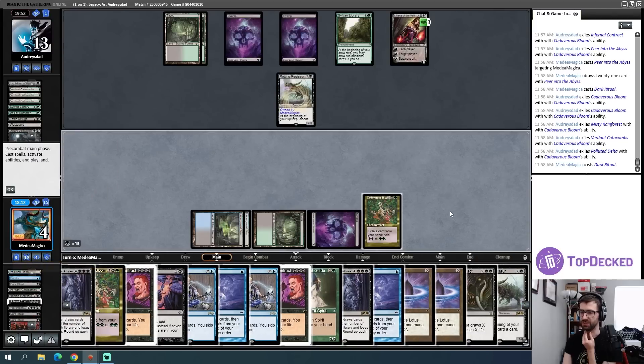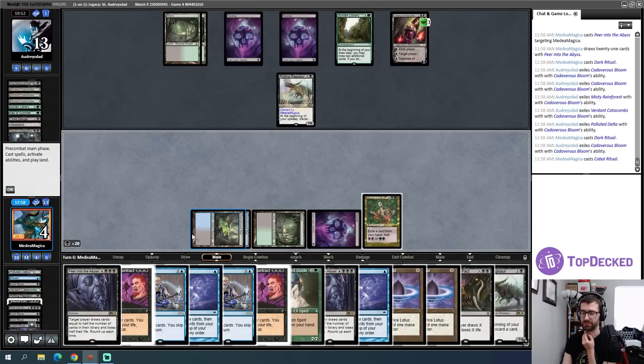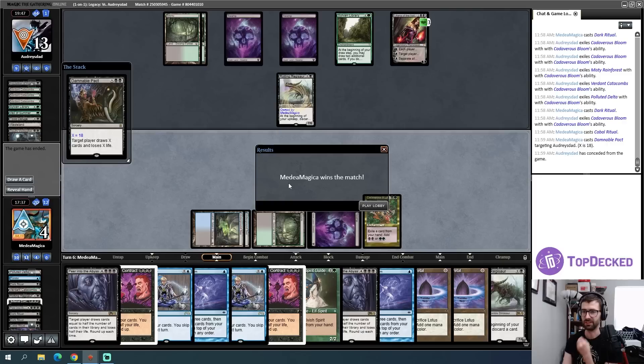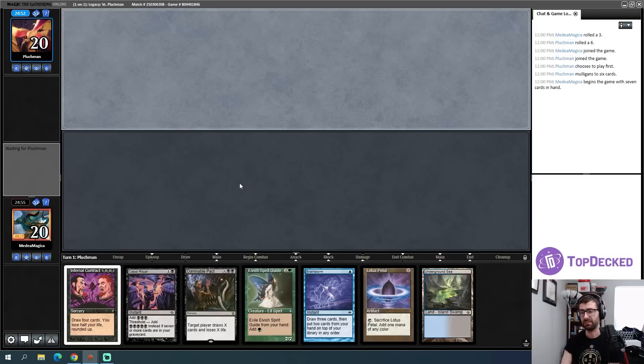Good stuff — start exiling some cards. Opponent has one card and seems to be F6'd. I think I'm just guaranteed good here — I have the Pact in hand already as well. Fantastic. I can exile the rituals, they're worth casting in this instance — actually maybe I want to stay at this higher life total and just try to kill my opponent. Let's cast Damnable Pact for a decently large number and see if they have the Veil of Summer. Cast it for a few extra just in case.